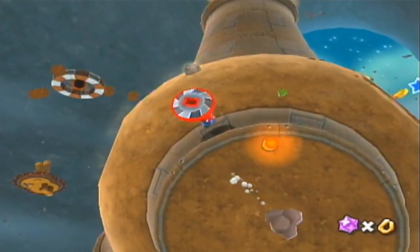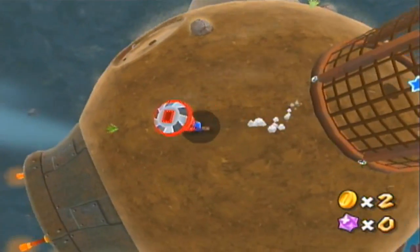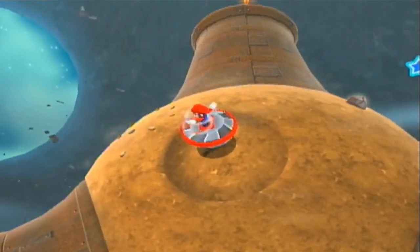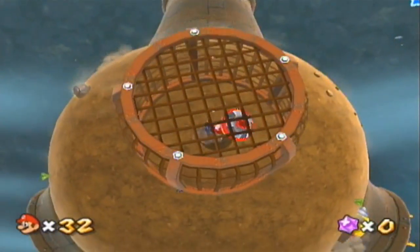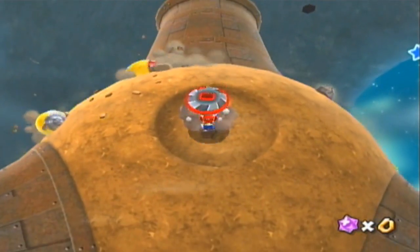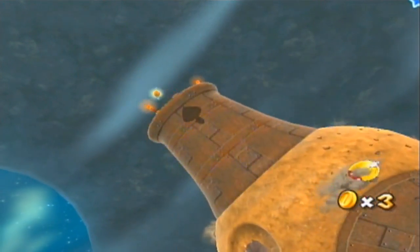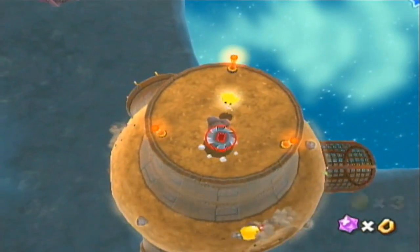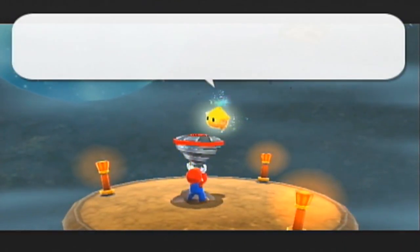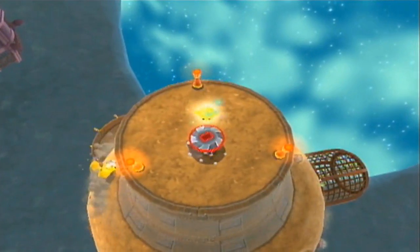In some cases it'll help you find some secrets. In some cases, like here, you know there's a one-up over there, so if you go to the opposite side of the planet you can figure out how to get that mushroom. Kind of a cool gimmick. It's a great utilization of the spherical planets of this game. That is one thing you've got to give this game credit for — it definitely uses its own mechanics to its benefit.